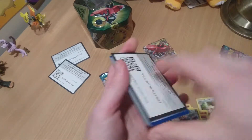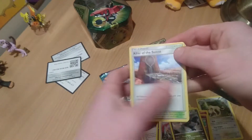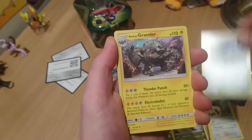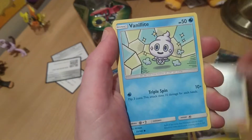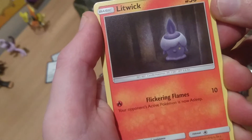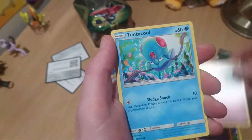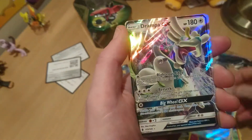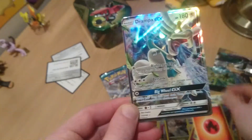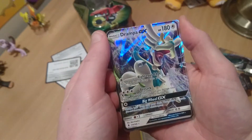Alright, now we've got the Sun and Moon Guardians Rising pack. One, two, three, flip them over - Altar of the Sunne. We're going for rainbow rares, we've been super lucky in the past. We got Litwick - he just looks like he should be in a horror film - and Lothario, Tentacool, reverse Mewtwo, and then none other than Drampa GX! Oh my gosh, Drampa GX guys! That's our first GX pull from this tin!